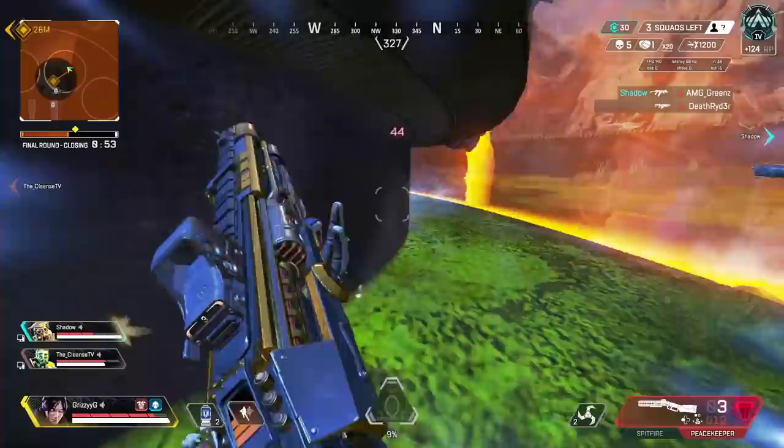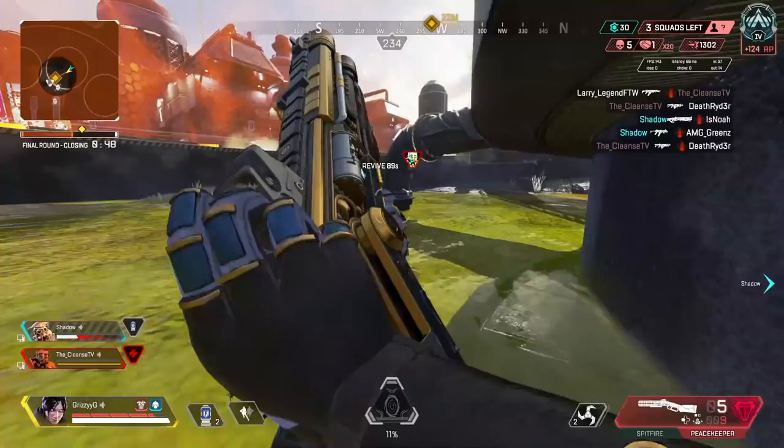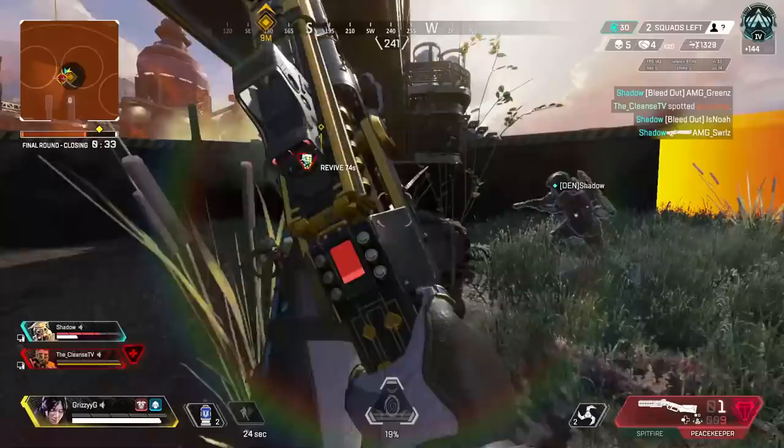A lot of people don't understand how they can unlock an heirloom for their favorite legend. With this event, Apex is going to give us two free collection event packs that you'll be able to unlock through the event tracker. So you actually only need to collect 22 out of the 24 items, but there's also another strategy to help you save a bit of cash.